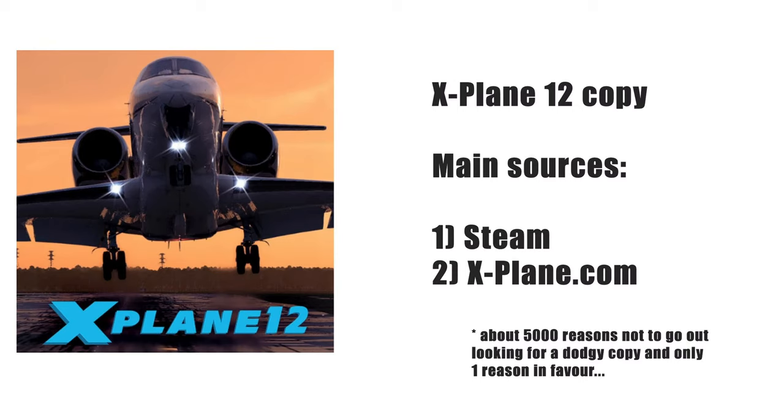X-Plane 12 — two places to get it from: either buy it from Steam or buy it direct from xplane.com. Those are the people who actually make X-Plane — your Austin Meyer type guys and his team. X-plane.org is a third-party online shop that sells stuff including a whole bunch of add-ons. Now there are about 5,000 reasons not to go out and download a dodgy copy of X-Plane or anything else — I'm just going to cover one of those reasons.